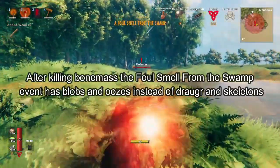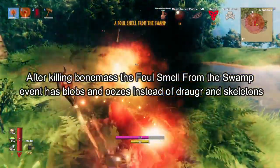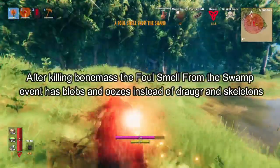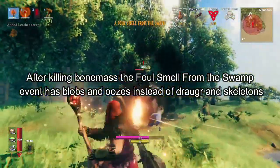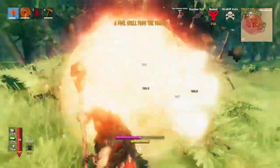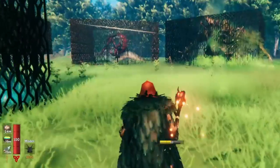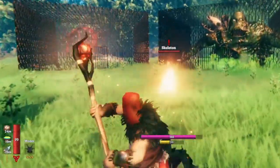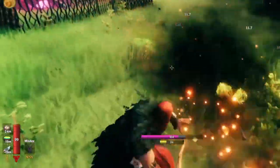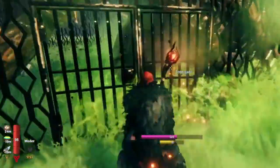Luckily, the 'Foul Smell from the Swamp' is easier than trolls. In this one, you'll just get attacked by a bunch of Draugr and skeletons. If an enemy from a different biome comes in, the enemies from the local biome will actually fight them, which is pretty cool.